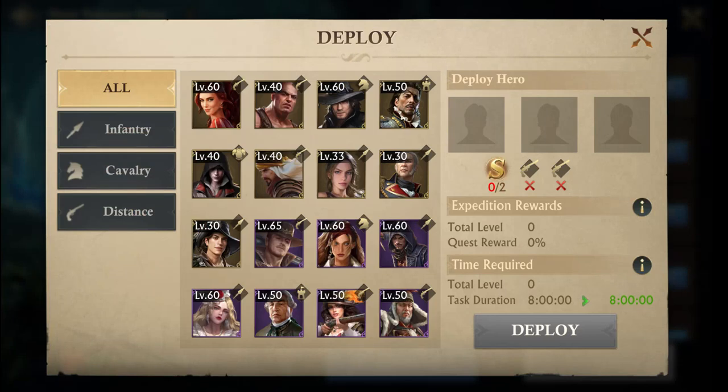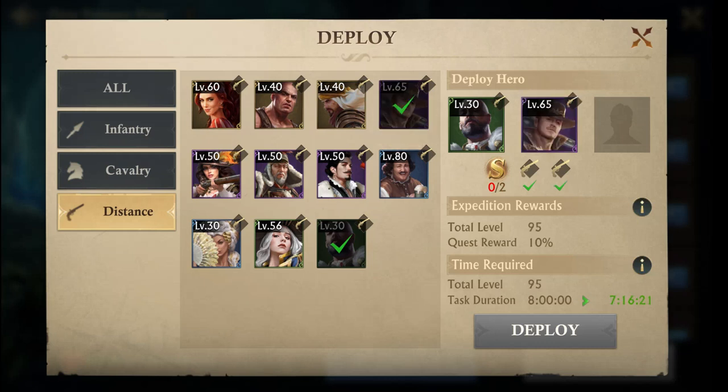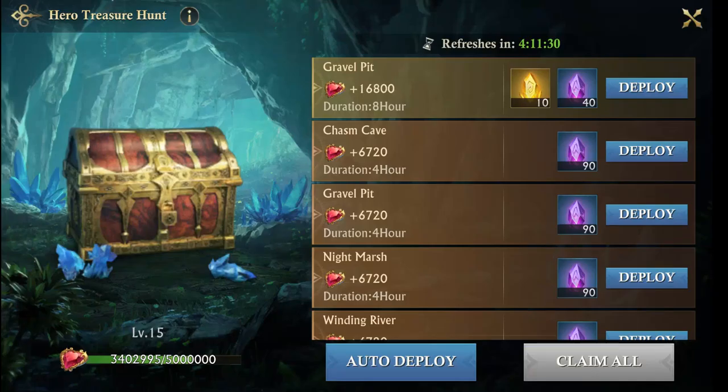In order to get these gemstones — I'll show you what they're used for in a minute — you're going to hit deploy and you're going to need two heroes, both distance heroes, by the guns. I can't pick a green guy because that doesn't check off the requirement, can't pick a purple guy, but I could pick one of these gold guys.